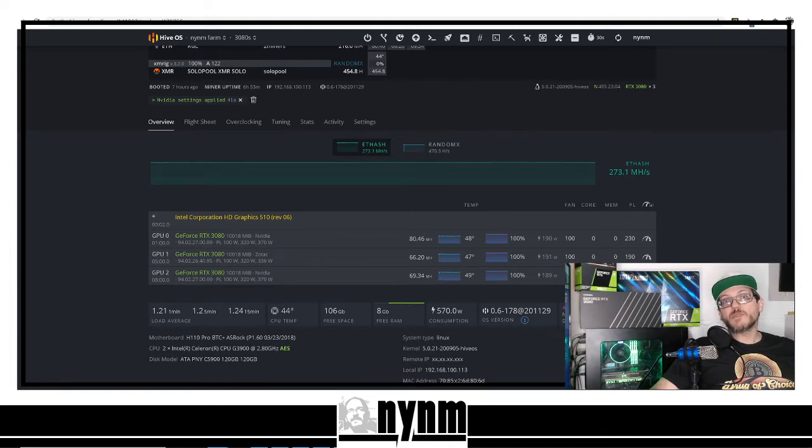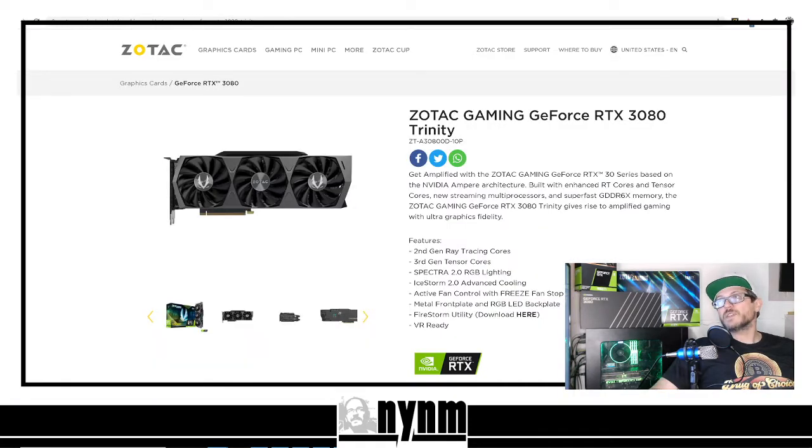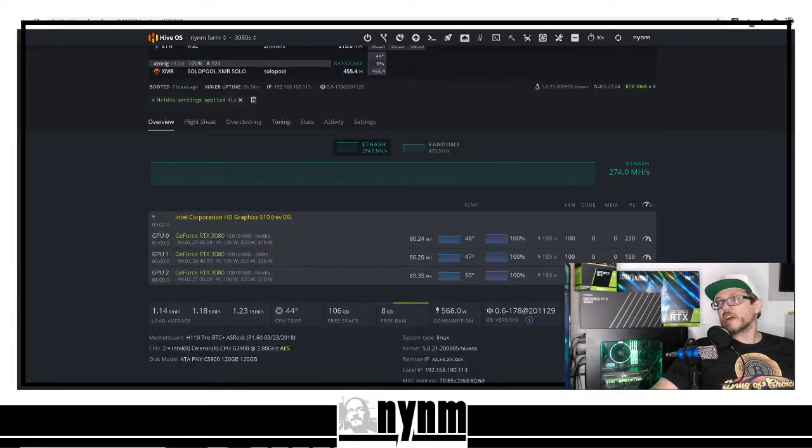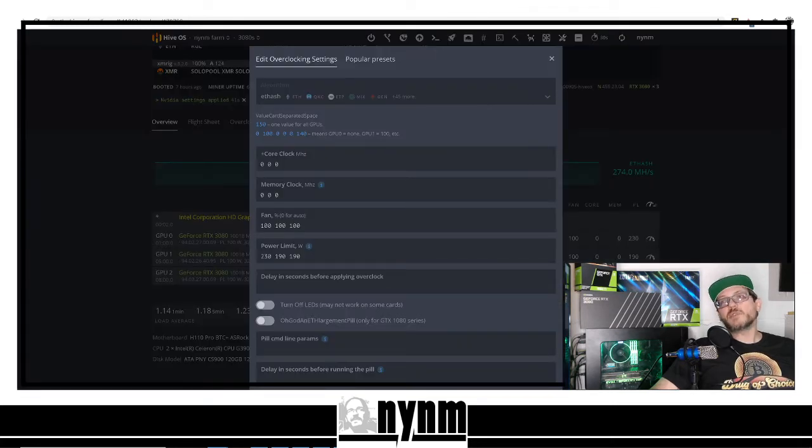Those RTX 3080s are side by side. We're starting these at a 190 power limit with zero memory and zero core. In the upper right corner we'll have links to some different videos so you can check out our benchmarking. I know the limits these GPUs have as far as memory goes, and I know the sweet spot for power limit — once you get to a certain point, you really don't get much out of these GPUs. For this battle we are not going to adjust core clocks, because in our testing we have not seen many benefits from doing that.